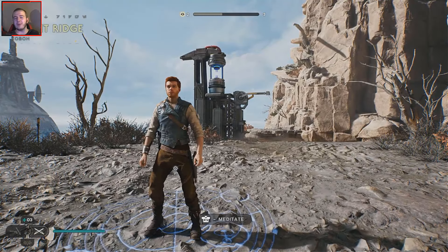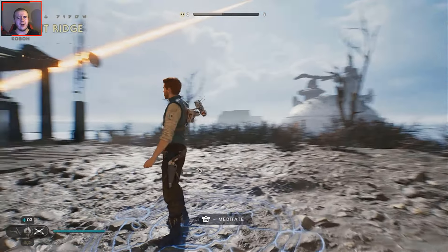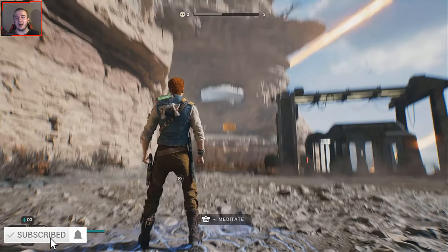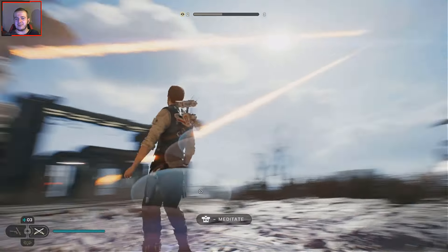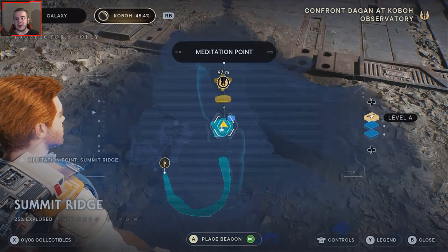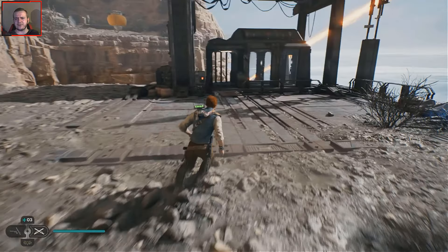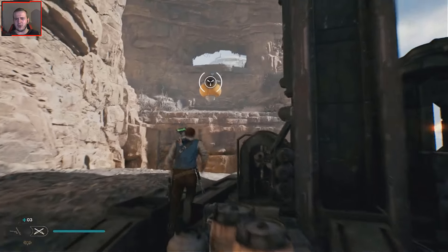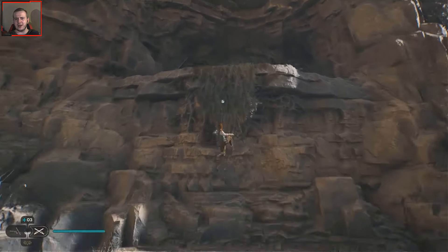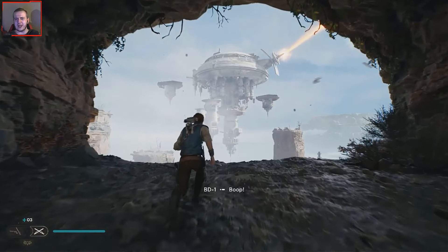Hello everybody, welcome back to another episode of Star Wars Jedi: Survivor. Here we are where we left off at Summit Ridge in the last episode. As you can see, things are firing over here, and we are meant to confront Dagon at the observatory just ahead of us, before he gets the compass to that one planet whose name I can't remember. Let's just keep going — it's probably going to be a boss fight.